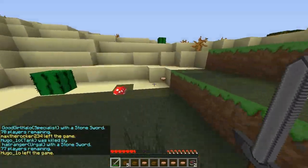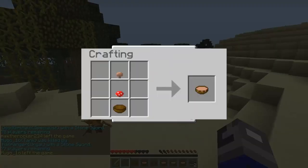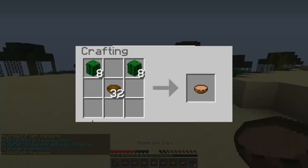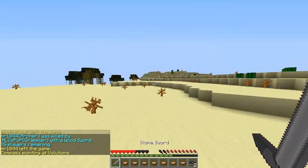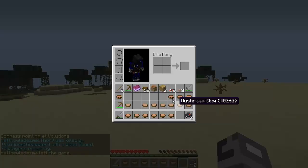Currently there are three recipes you can use to craft soup in the Hardcore Games. One is to make it with mushrooms, another is with cocoa beans which makes chocolate milk, and another is with cactus which makes cacti juice. While not essential to winning, it can definitely help against people who have better weapons or more armor than you.